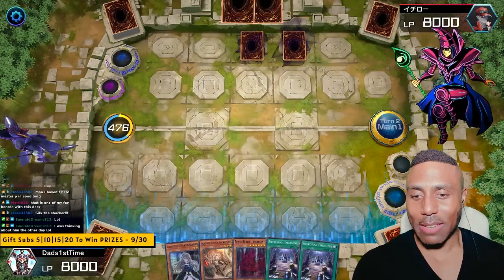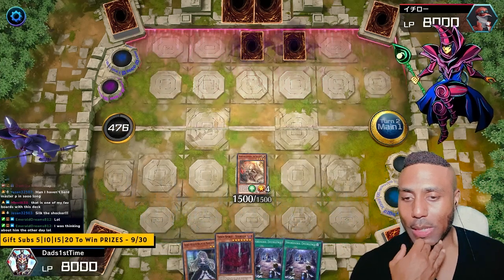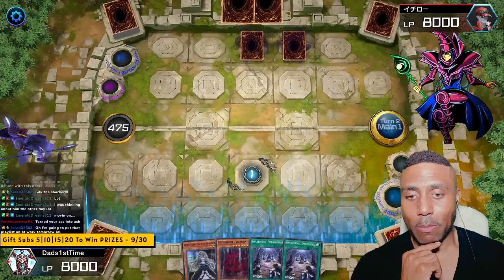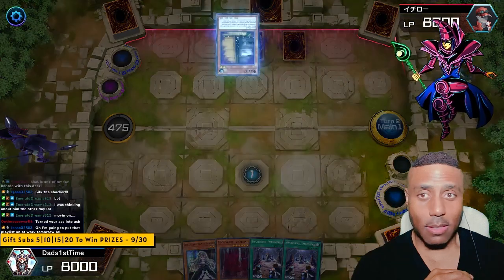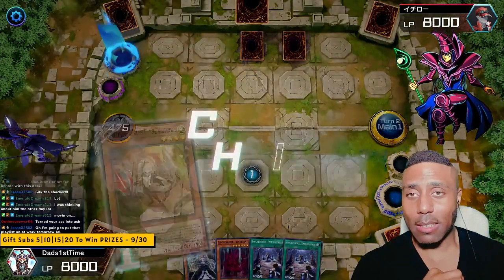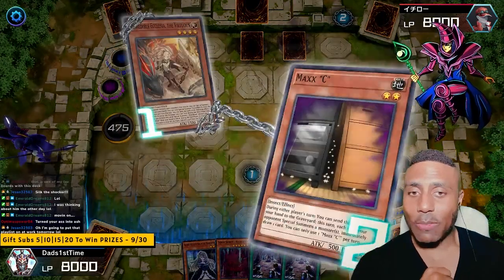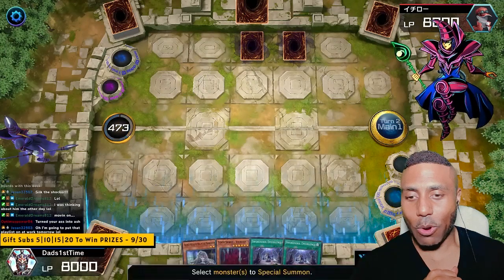Every time he thinks he's going to get out, he just never gets out. Activate. He probably has an Infinite Impermanence or maybe a Call by the Grave. Call by the Grave would suck right now. Maxx C! Alright, then we're just going to have to wipe him out this turn. Moye for the play.